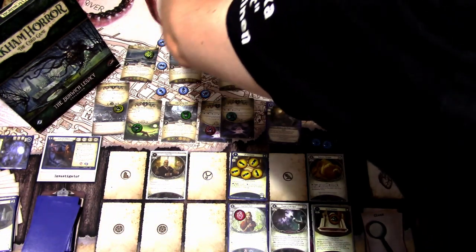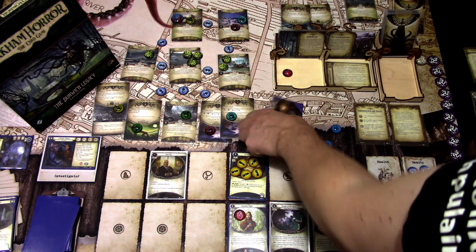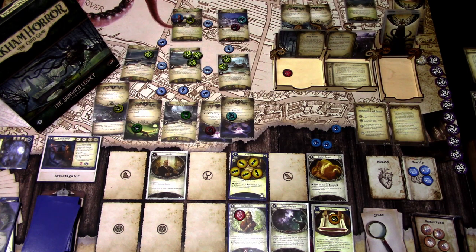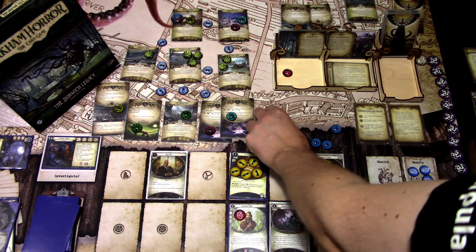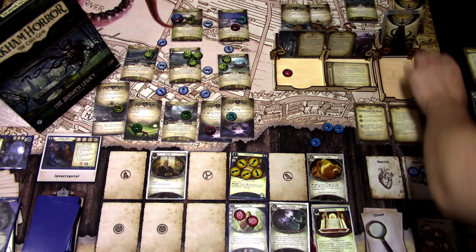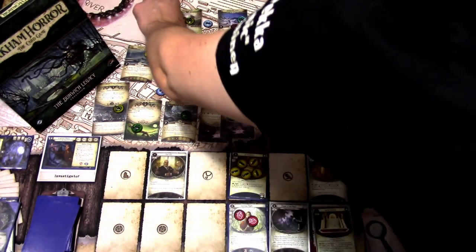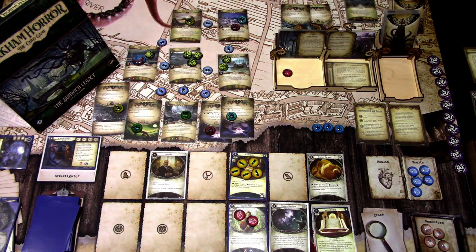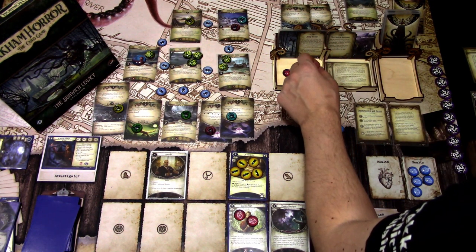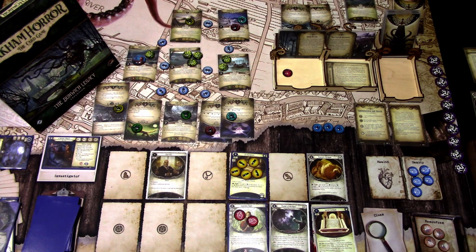First action: I'll move here and take a willpower three test, committing Drawn to the Flame — five versus three, plus one. Then I'll move — taking an attack of opportunity — one damage on the Guardian Angel, one Blessed token into the bag, and two Horror. Last action: I will just resign. We resigned. Resolution: if no resolution was reached and each investigator resigned or was defeated, use Resolution One.